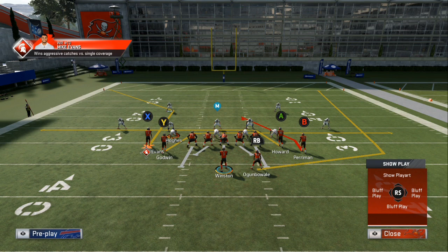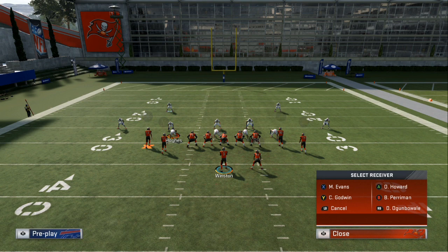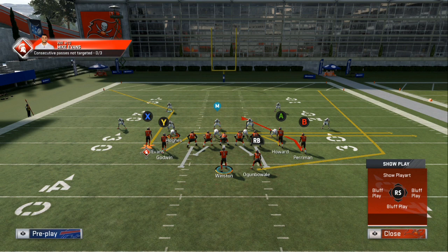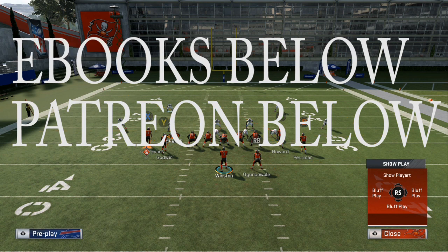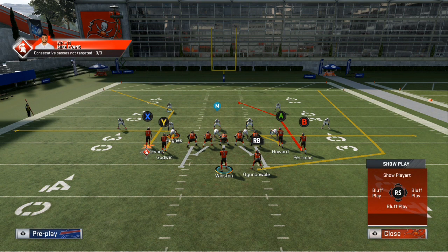The first thing I want to do is highlight my A, who is the tight end — I push him and put him in the zig using the right stick to the right. Next, I take my Y and put him in a quick out route. Then against Cover 2, highlight B, push RB, and smart route him deep down the field. Now you have two underneath routes and a deep bomb — that corner route will get open against Cover 2.